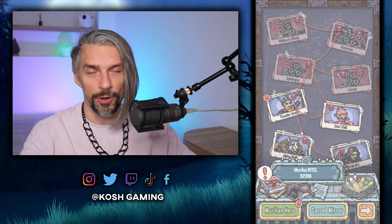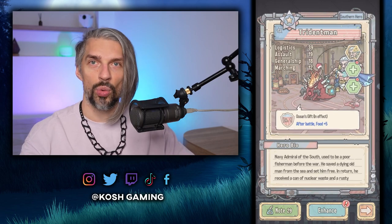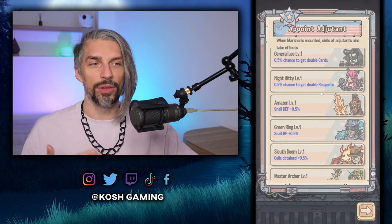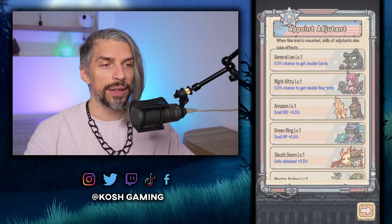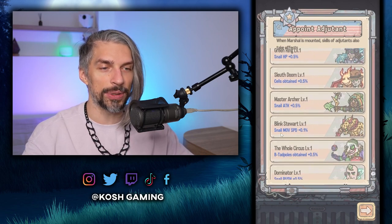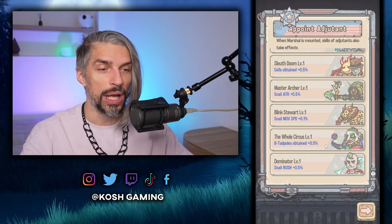There are a ton of heroes you can select for your run — it doesn't have to be one side. Once you unlock heroes you can use all of them, but Southern heroes will only side with Southern heroes and Northern heroes will only side with Northern heroes, so you can't mix factions together. As you can see, Southern heroes' bonuses are more farming-focused: double cards, double reagents, defense bonus, HP bonus, Cells Obtained, Snail Attack, and Snail Movement Speed.